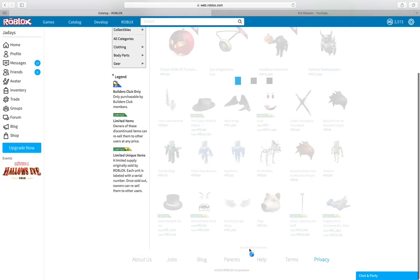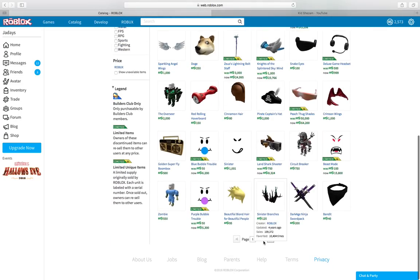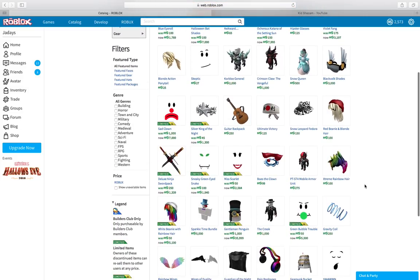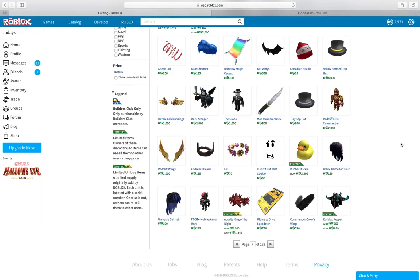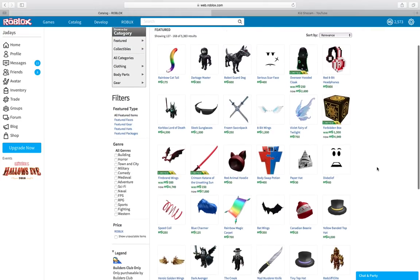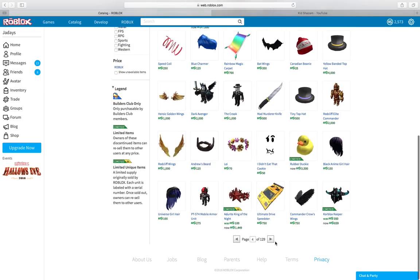Featured — I don't know if there's anything I want in featured. Actually there might be some cool stuff; this is usually where the good stuff is. Nothing I see quite yet that I want. I'll spend about maybe 500 Robux today, but that's it, I'm not spending anymore.